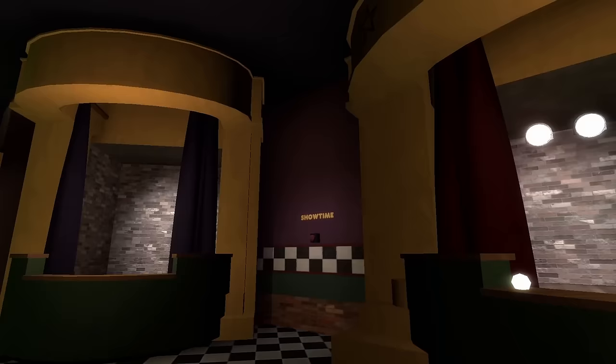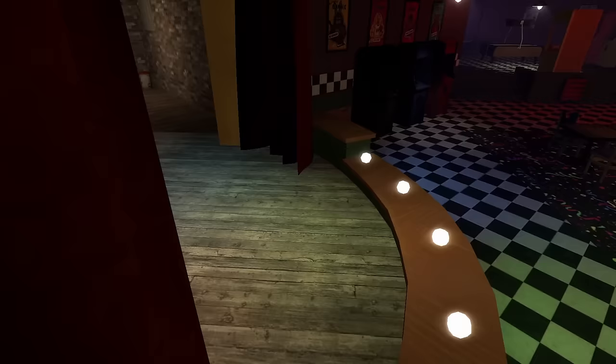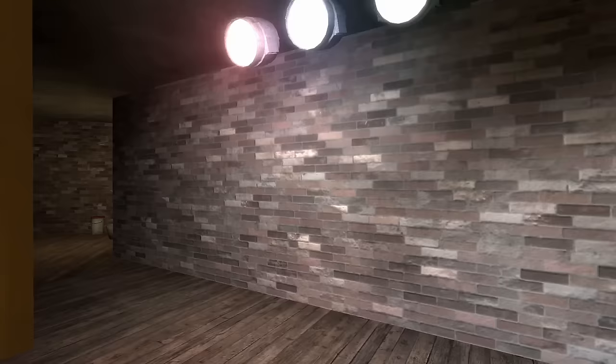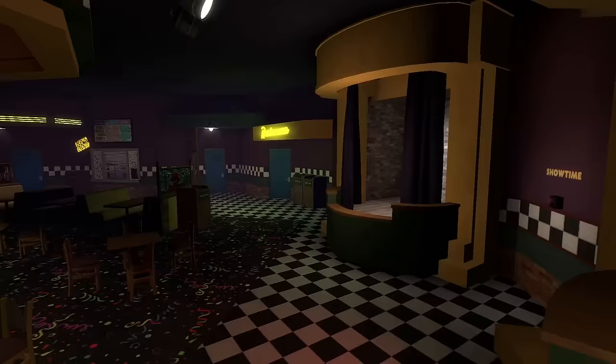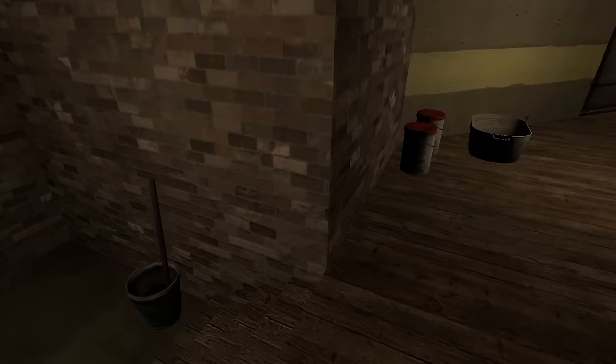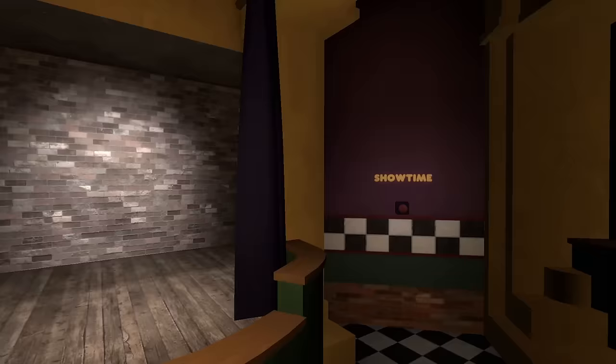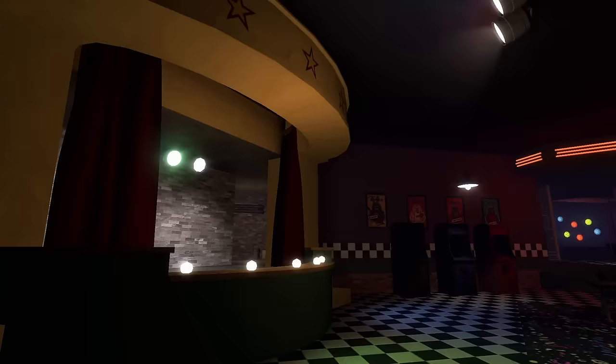Now let's move to the main stages. We have Foxy's Pirate Cove on the left side and the main show stage where Freddy, Bonnie, and Chica will be singing and dancing. There are steps on the side to get on stage, but the proper way is through the back — which is an amazing detail. You can actually walk behind the stage for the back scenes and properly walk off stage. I absolutely love the detail put into this map.